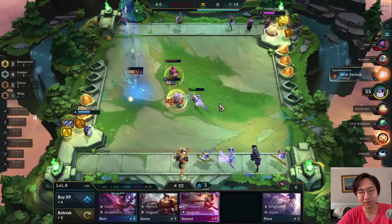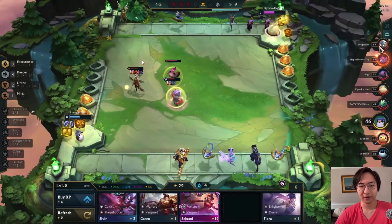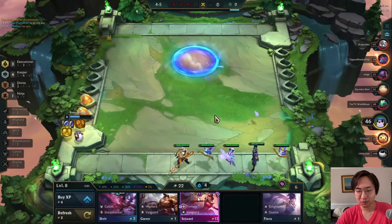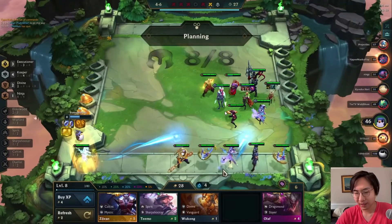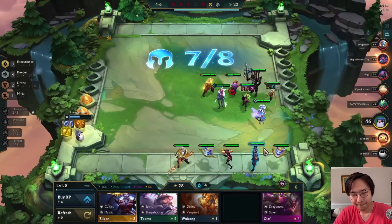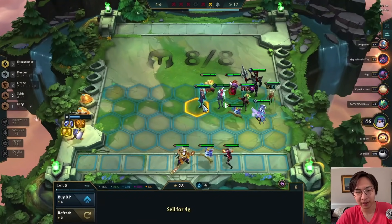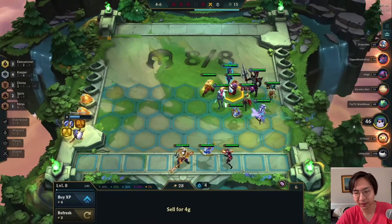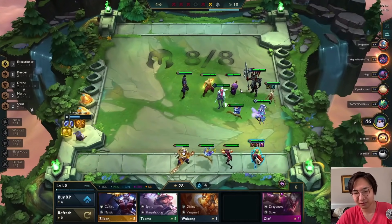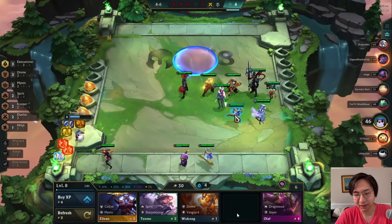I ran out of time, so I'd put in Yuumi and Shen instead — that gives Spirit and Mystic which is pretty effective. I take out Kennen to keep the Ninja buff. Time is a very important factor in TFT. This guy is running Kayle as an item holder with two Kayles and Last Whisper — honestly kind of griefing, there are a lot of Kayle players and Kayle doesn't work with those items.